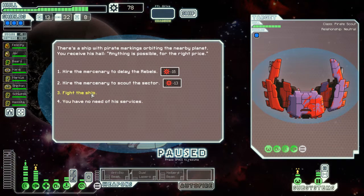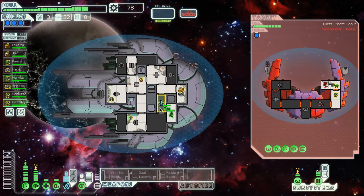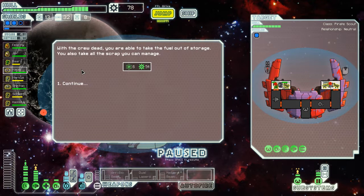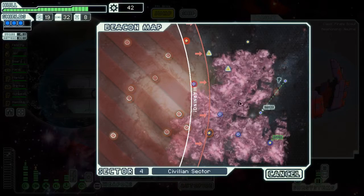There's a ship with pirate markings orbiting the nearby planet. They receive our hail: anything is possible for the right price. The mercenaries are worse than rebels - the only honorable cause is to engage. Didn't that work through? Because I mind-controlled him before I teleported in, there was already a crew member in there so he didn't fit. Stunned. There's nowhere to stun - the only possible stun would be here. If the crew is dead, you'll have to take the fuel out of storage and take all the scrap and damage. Could do with a level 2 med bay.